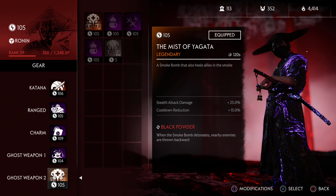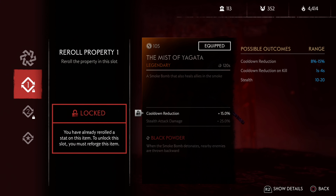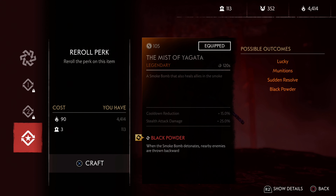Ghost weapon slot two is what we're going to talk about right now. The Mist of Yagata - if you've got it, it's a smoke bomb that also heals allies in the smoke. Check out the bonuses: stealth attack damage plus 25%. You have cooldown reduction and stealth attack damage, so allies can heal up in the smoke then come out doing bonus damage - 25% - that's the max stealth attack damage you can get. The major effect is Black Powder: when the smoke bomb detonates, nearby enemies are thrown backwards.